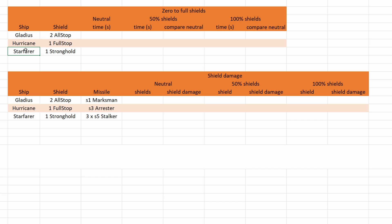We're taking a look at how long it takes to go from zero to full shields: neutral, with 50% power to shields, and with full power to shields. Especially 50% power to shields is quite interesting because we have ships like the Ares Inferno that don't need any power to their weapons, so they can have 50% power to shields all of the time.